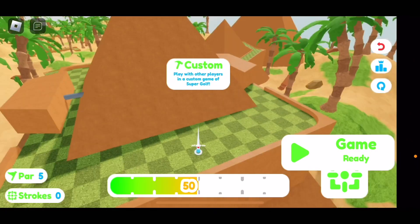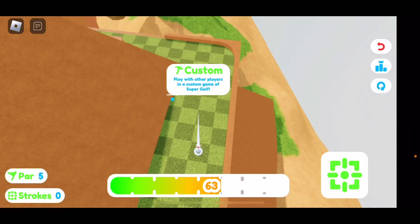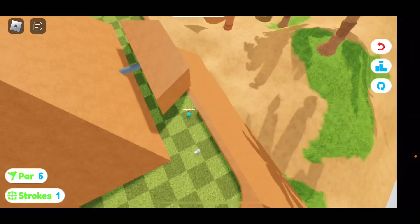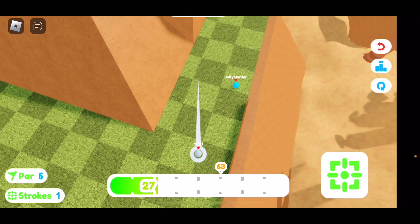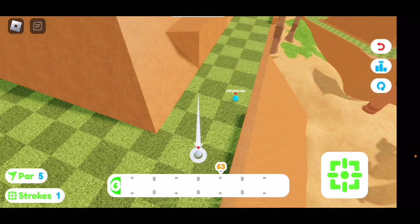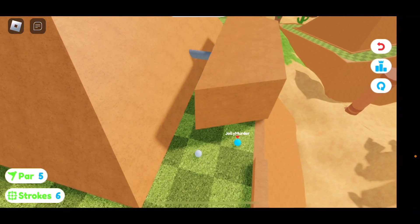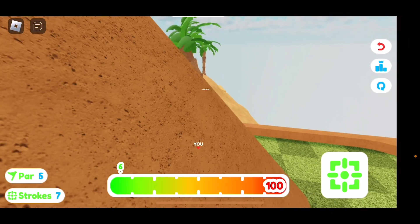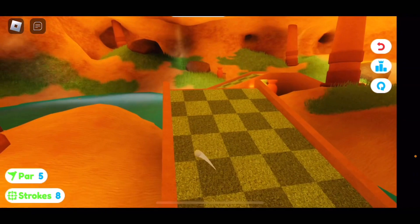So what you want to do is go to this little Egyptian map here, and you want to go to the side here to where this little thing is pushing you from. This was from Jolly Murder, who showed me this. So let's go ahead and do this lightly. Next, what you want to do is aim at this tree right here, and it will teleport you into this area — just like that, it will teleport you right there.